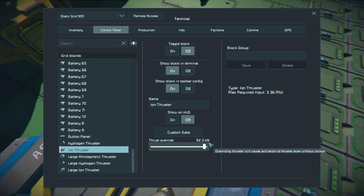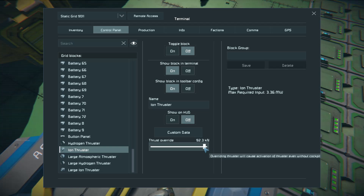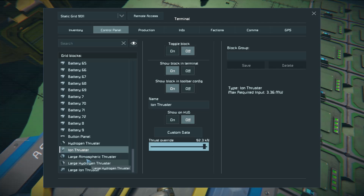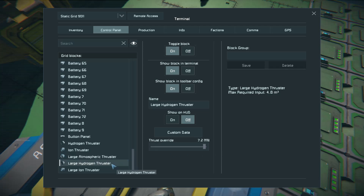Ion thrusters are significantly reduced inside of gravity, regardless of whether there's an atmosphere or not, so I highly recommend against using ion thrusters except in space. The large atmospheric thruster has 5.7 meganewtons, so it will lift 570,000 kilograms. The large hydrogen thruster is 7.2 meganewtons, so it will lift 720,000 kilograms.